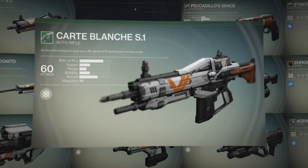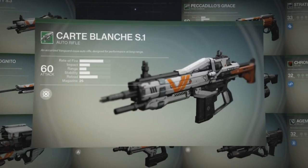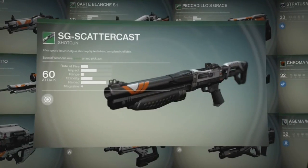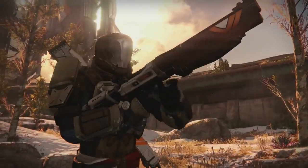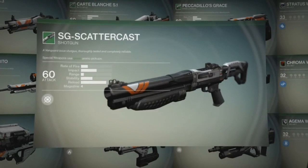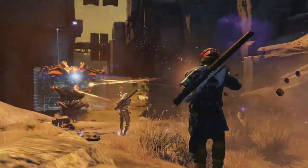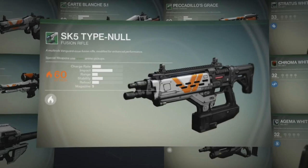Next up is the Carte Blanche S1 auto rifle, an Accurized Vanguard issue auto rifle designed for performance at long range. After that we have the SG Scattercast Shotgun, a Vanguard issue shotgun thoroughly tested and completely reliable. Next up is the SK5 Type Null fusion rifle, a multi-role Vanguard issue fusion rifle modified for enhanced performance.